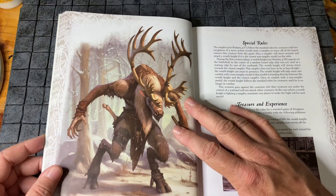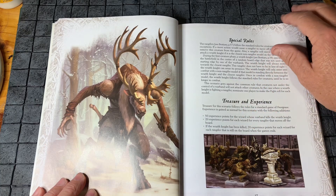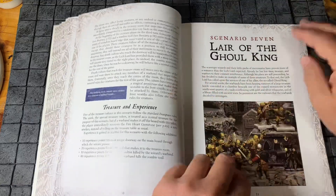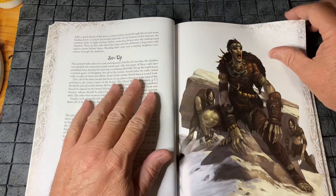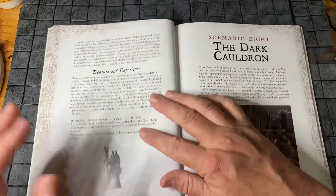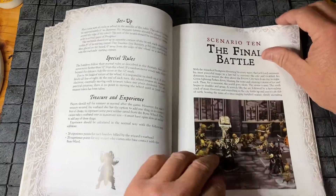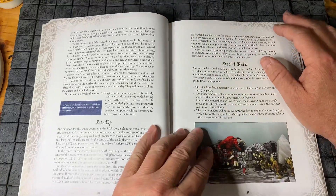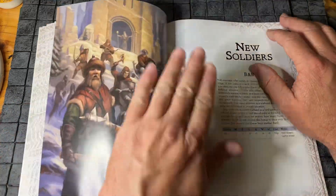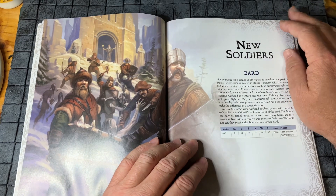There's a Ragnifier — it's one of the new creatures featured in this book. And there's the Ghoul King, another new creature featured in the book. In addition to that, we pick up a number of new soldiers to add to the existing soldiers in the core rules.